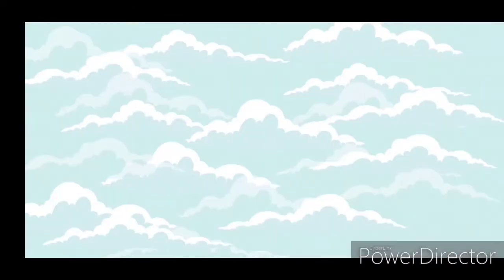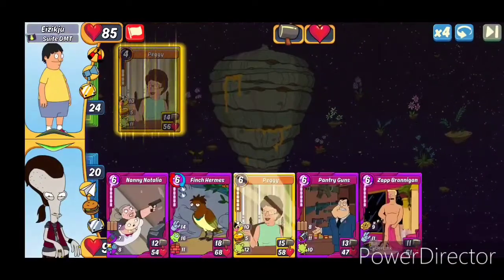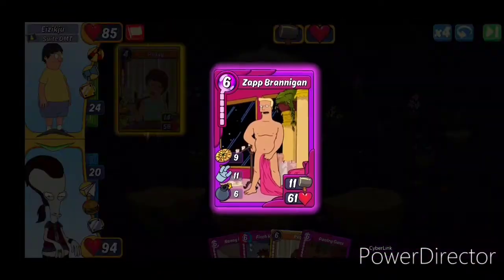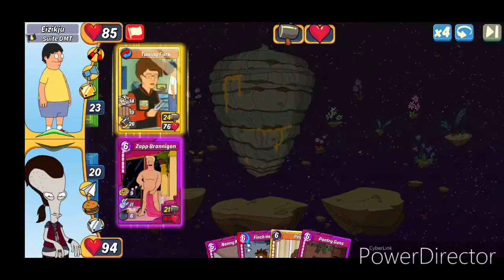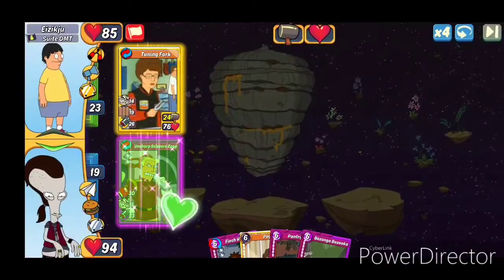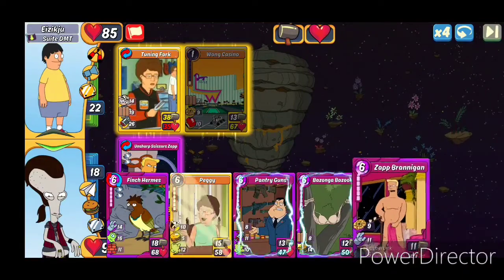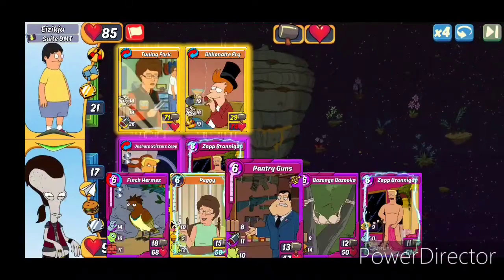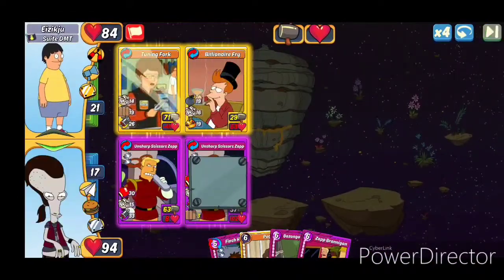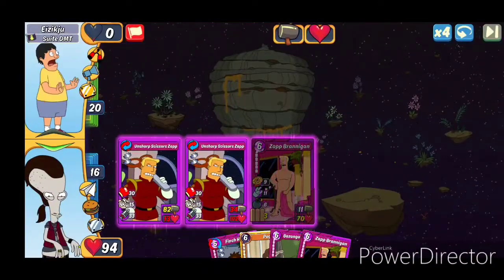Isekju from Sweet DMT — we'll go ahead and lead with our Zap again. Nannies is our best input, gives us the highest attack and health combo. We should be just fine. Sorry, got interrupted a couple times, but unsharp — Zap again — and we got that victory.